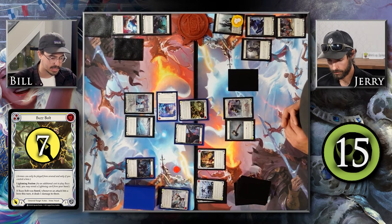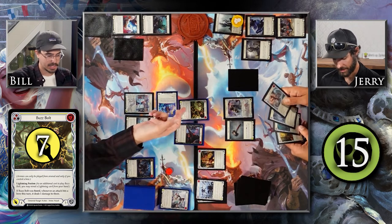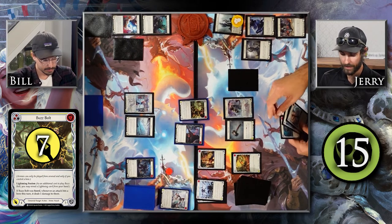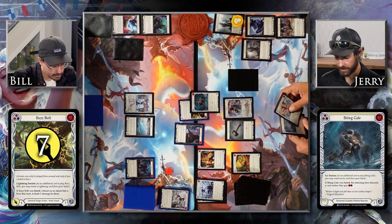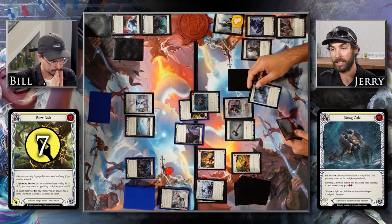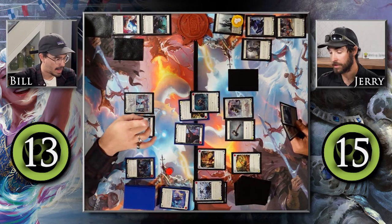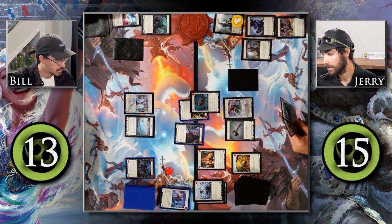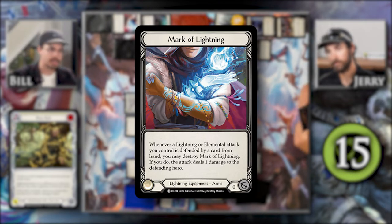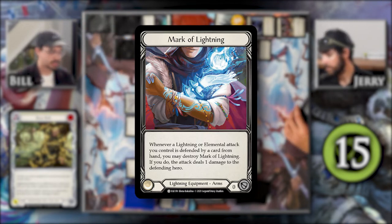Because it was fused, whenever an attack hits a hero this turn, it deals one damage to them. I have one resource floating, so I'm coming at you for seven. If it hits you, it deals an additional one damage. I'm going to pitch this blue Autumn's Touch as a Defense Reaction — I'm going to Biting Gale it, fusing it with Winter's Bite, so please discard a card unless you pay two. I'll just discard this Electrify. My Mark of Lightning says whenever a Lightning or Elemental attack I control is defended by a card from hand, I can destroy it and the attack deals one damage to the defending hero. Because Buzz Bolt was fused, it actually deals an additional damage on top of that — so you're taking an additional two from that.